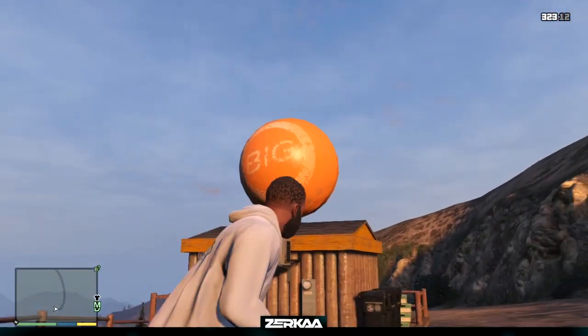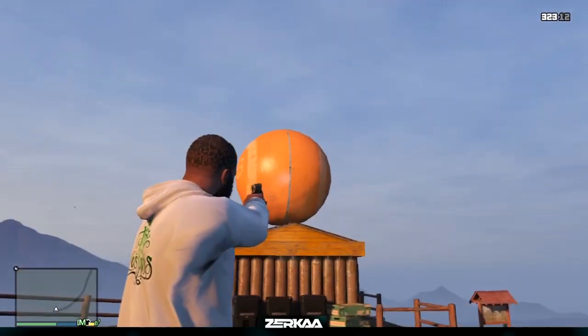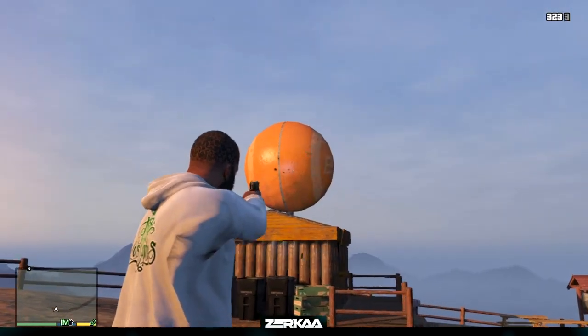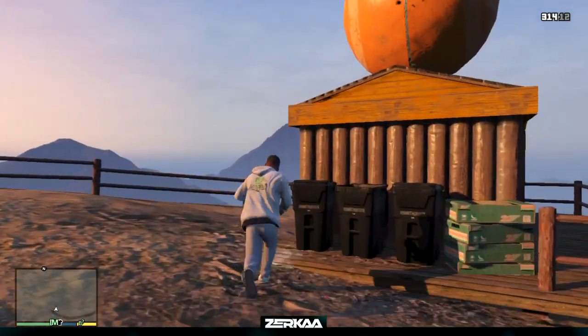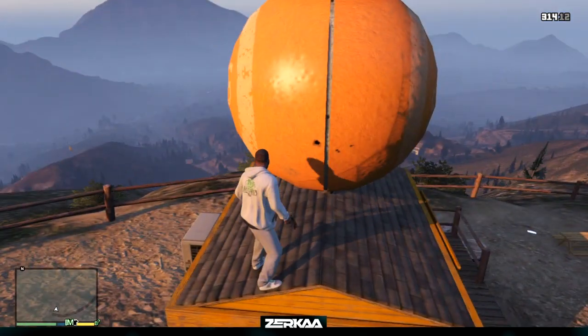It does actually say 'big' on it. So what you have to do with this ball is you can genuinely push it off this building — sometimes by shooting it, or throwing like a grenade or an RPG or something. In this case, the pistol didn't work, so I ended up having to go up there and actually punch it down myself.